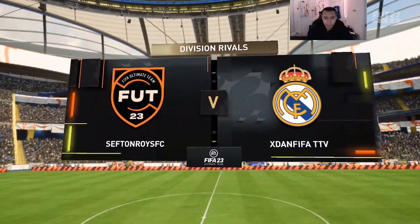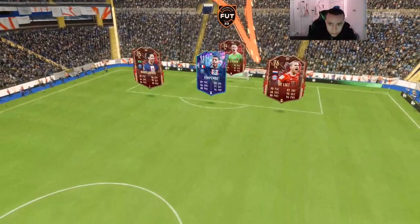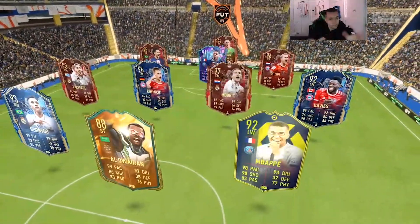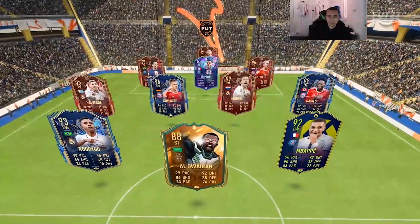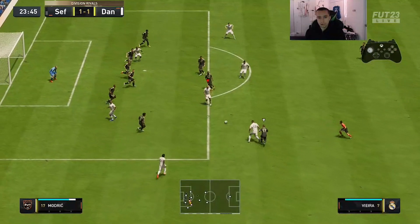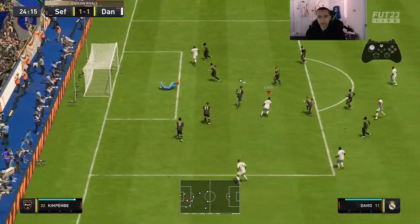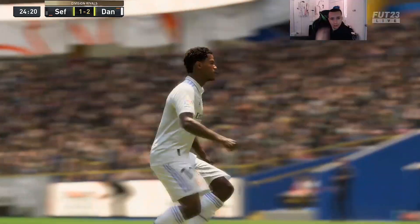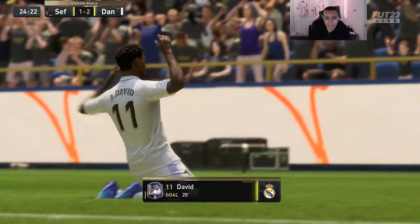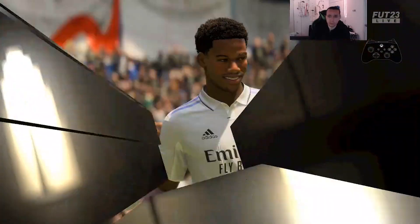We got a game — it takes a long time to search in Elite Division. The opponent has a pretty good team, crazy red luck as well. What a goal from David — a little shot cancel right there, absolutely cooked the defender. That was an amazing play from the card, a great start to the video.